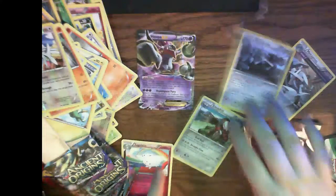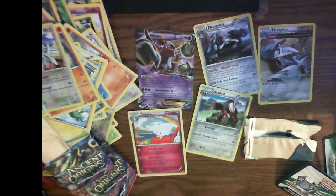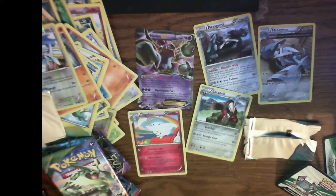So tonight these are supposed to be our rares. Out of the series we got two Ancient Origins, one Primal Clash, and a Roaring Skies from X and Y. Thank you for watching — please leave comments below, and if you like it leave a like for me. Let me know what you want to see next time. Alright, bye!